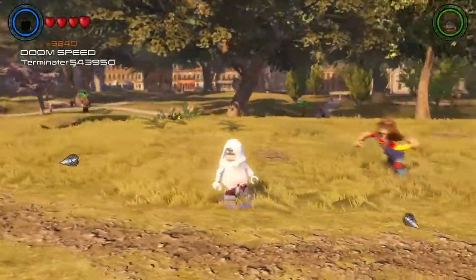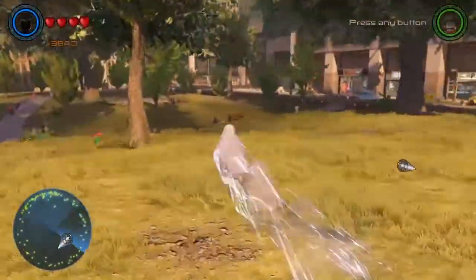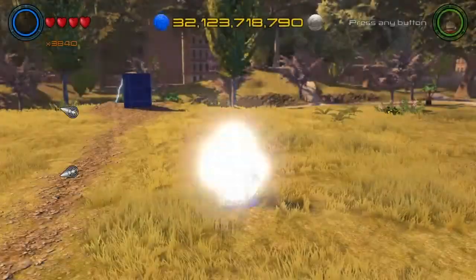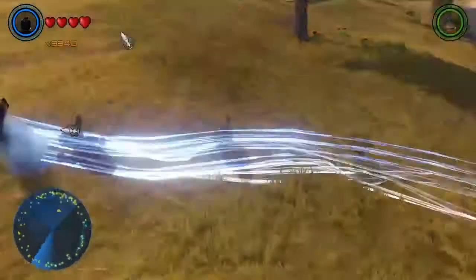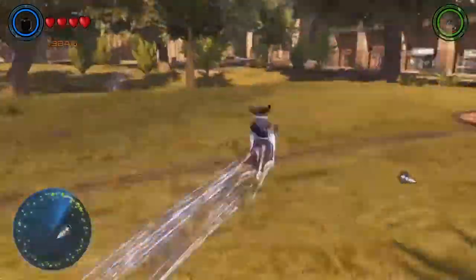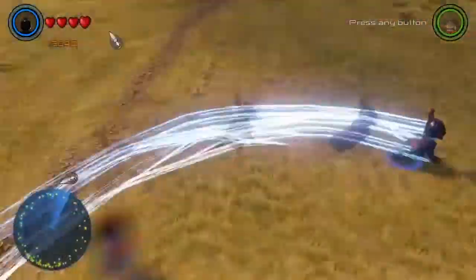Switch back to this one — I'm not even holding circle right now. Do this a couple more times; it doesn't matter who you land on. I'm not holding circle at all, because once you hold circle you actually slow down a bit, which is kind of a reverse effect — weird. Look how fast he goes when I'm not holding circle.